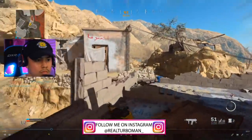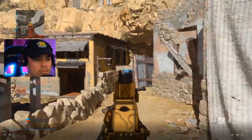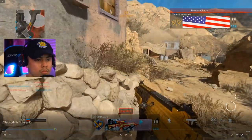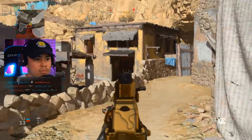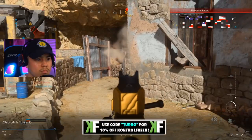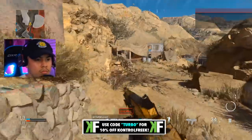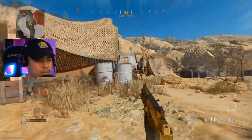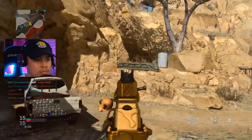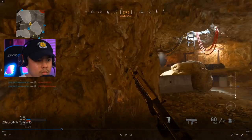I heard footsteps, so I jumped and bunny hopped to get that kill. I'm pretty sure he saw me first, but popping out of the corner unexpectedly is why I won that gunfight. I'm trying to rotate for a good flank — this enemy shows himself and then ducks away. Here's an underrated tip: notice how I keep firing — that's called a pre-fire. If you know an enemy is there, keep pre-firing, but don't empty your clip — just enough to get the kill.